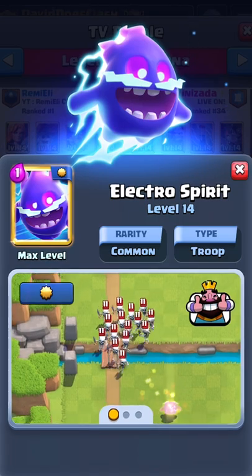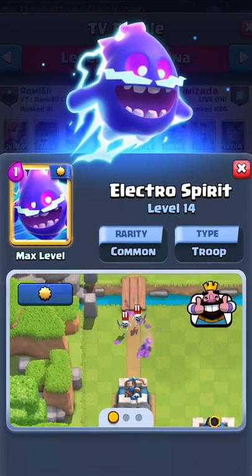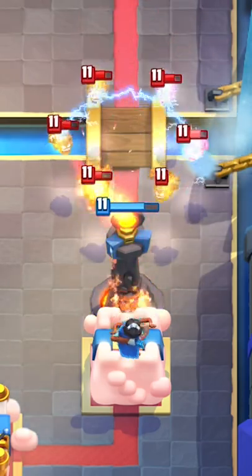Welcome back to Tech Radio, and today I'll be focusing on the Electro Spirit in Clash Royale. The Electro Spirit is a 1 elixir utility card that stuns units for half a second. Keep in mind that the Electro Spirit is essentially a weaker Ice Spirit — instead of dealing splash damage, the Electro Spirit has a chain attack which can chain up to 9 units.